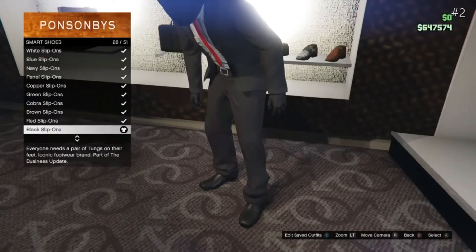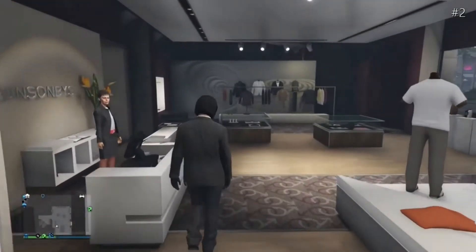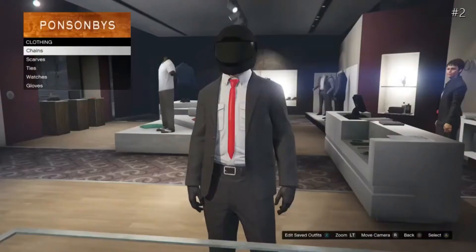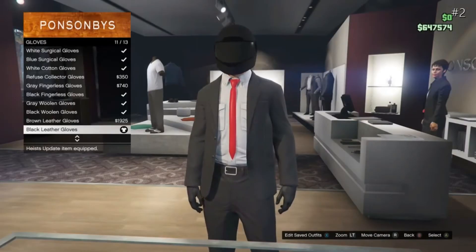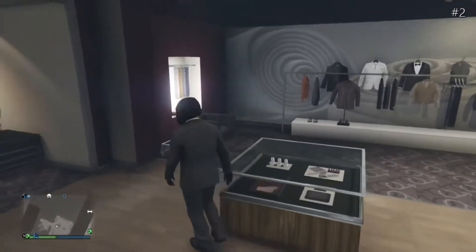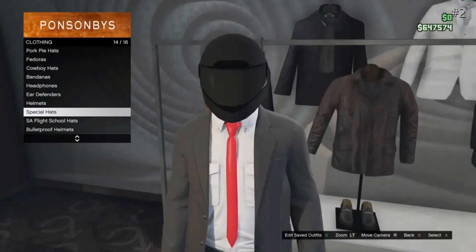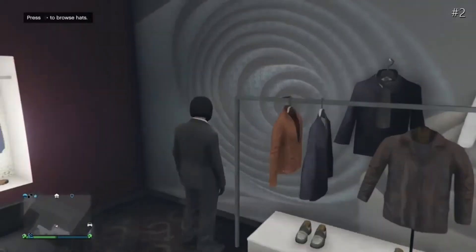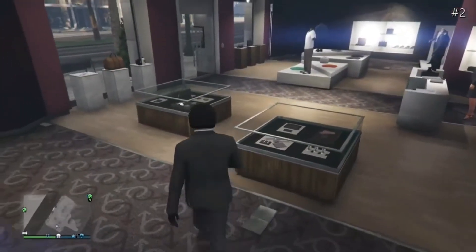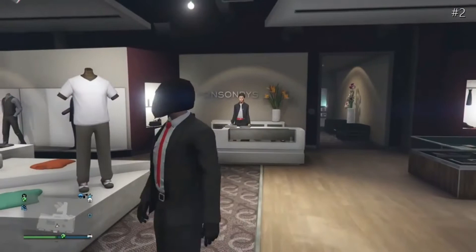Back out of that and head over to Shoes. Once you have Shoes, get the Black Slip-Ons from the Smart Shoes section. Then head over to Accessories, go to Ties and get the Red Ski Tie. Back out of that, go to Gloves and get the Black Leather Gloves. Then head over to Hats, go all the way down to Helmets and get the Matte All Black Helmet. This outfit was roughly based off the story mode of GTA 5 from the very first Jewelry Heist.